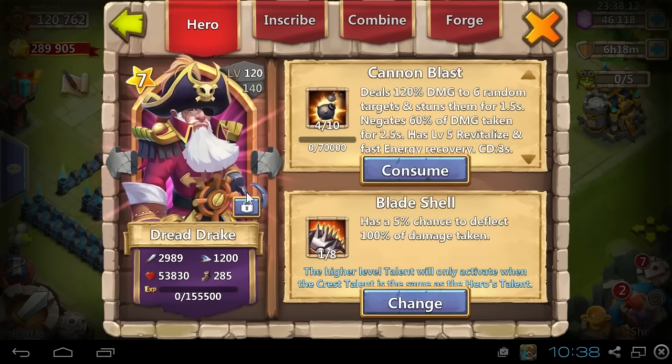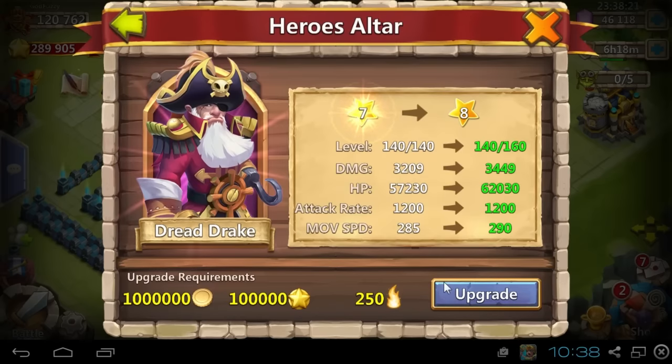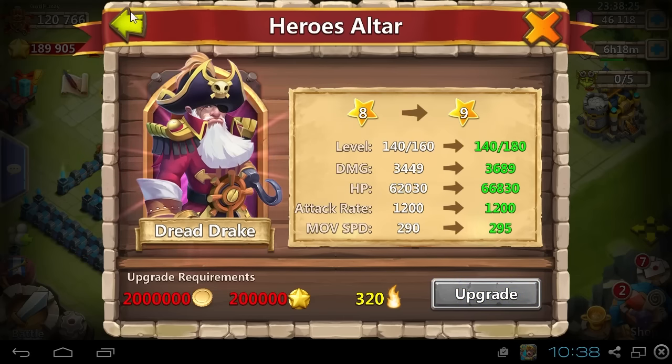Just going to use some books to get this sucker all the way from 120 to 140, trying to use the least amount of books possible. And then I will spend my honor badges. This means I cannot upgrade my Vlad Dracula 10-star, which means I can't evolve them. But I do need to focus here — I need to spend time, effort, and energy on Dreddrake.